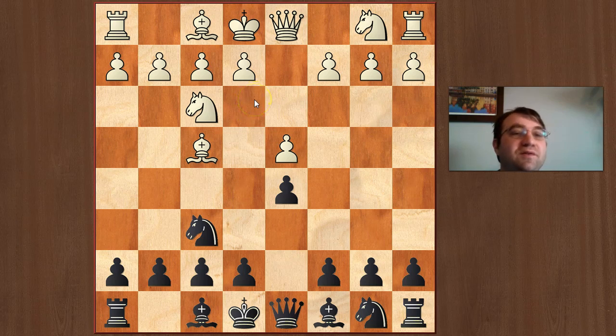People play this setup because they're lazy. They just don't want to study theory and they want a position that feels completely safe — totally equal and totally boring. You can certainly let them do that; you don't really have to refute the London. But I think black can be a little more ambitious. If white chooses to put his pieces on passive squares and play Bf4 without bringing anything to the table, I think black can actually play for an advantage.